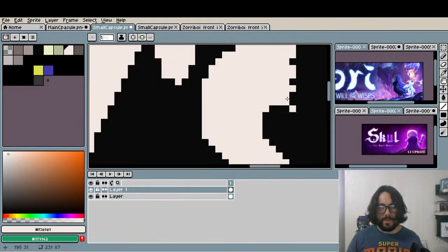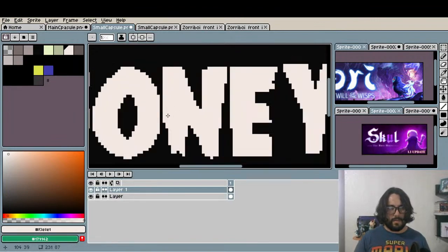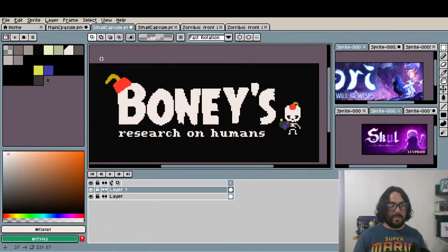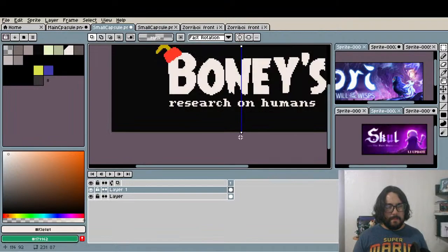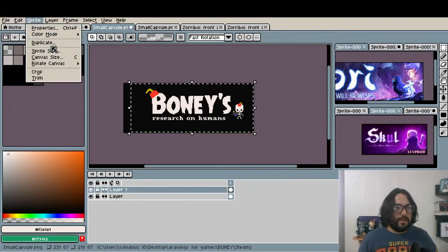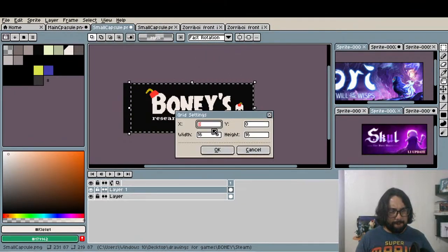Without the shading — I'm gonna experiment with that later. Boney's research on humans. I think it has a camera. It still looks a little bit plain. It's exactly in the middle. I'm just gonna add a little grid — 231... it is 115. So that's the middle.